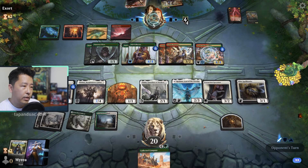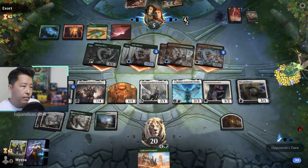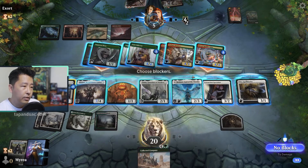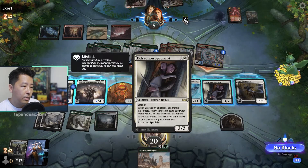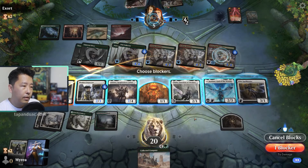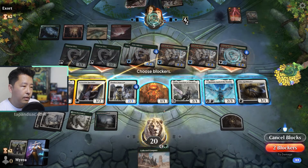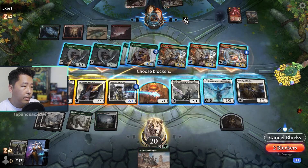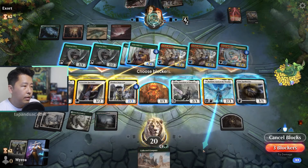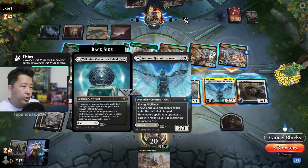I'm just going to attack before we're done. Let's see what he has in his hand — Embercleave, we've got to get rid of that. If he attacks with 6 you can still cast Embercleave. Let's calculate: 5, 8, 10, 18, 19 damage — so I can't let that happen.